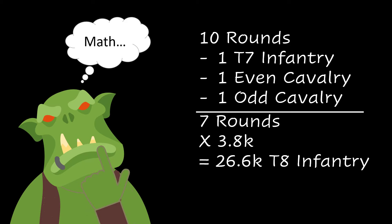And if I include one angel in the march as well, I could further adjust my T8 infantry down to 22.8 thousand, making room for even more mages and archers, since the angel is going to absorb one of those front row attacks that my T8 infantry would normally have to take.